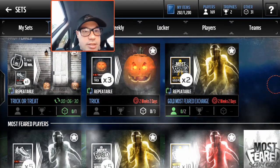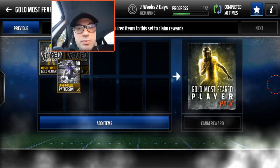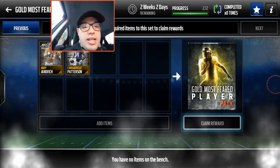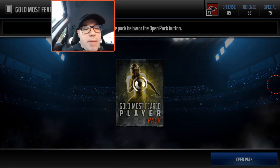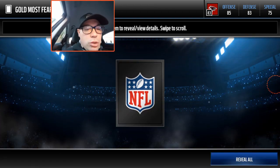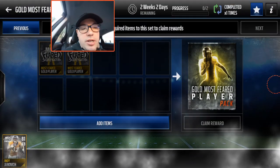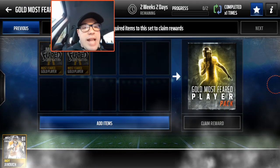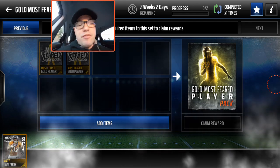I guess we can do the exchange real quick — let's do the gold exchange because we have two dupes. Let's see where we're at. Gold Most Feared exchange — now I don't advise you do this, it's probably better to sell these guys. But for the sake of this video we're just gonna do it, see if we come up with another card that's not a dupe. Reveal all — and we get Janovich. Crap. So we're gonna throw him on the auction house. That worked like a fart in a fishbowl for us right there — not very well.